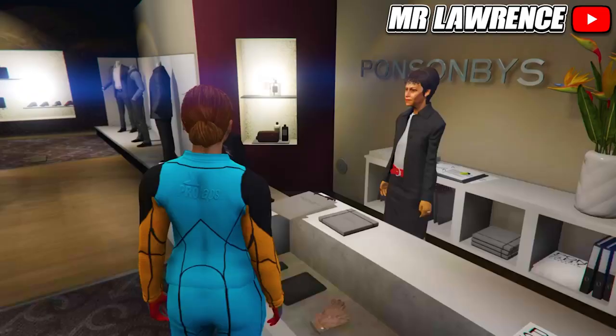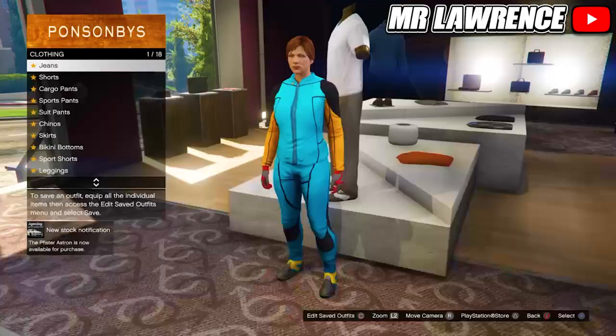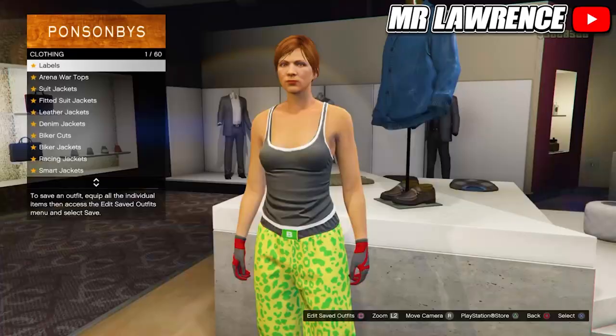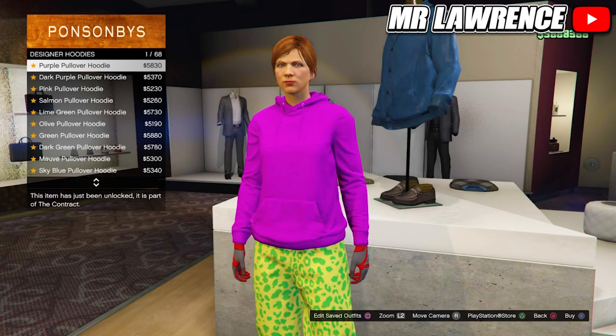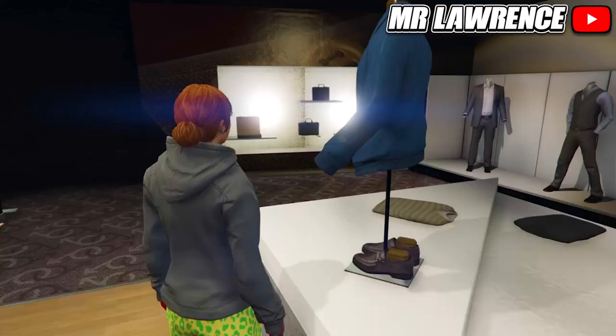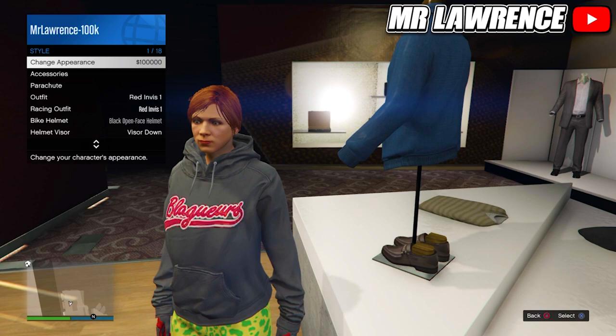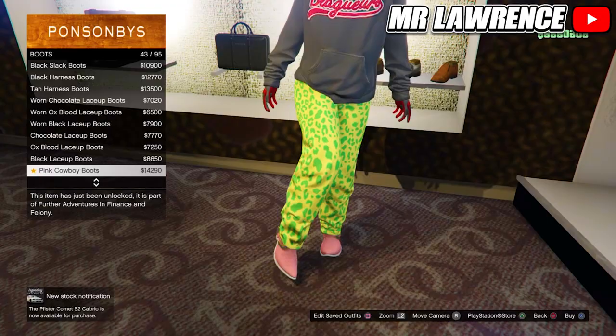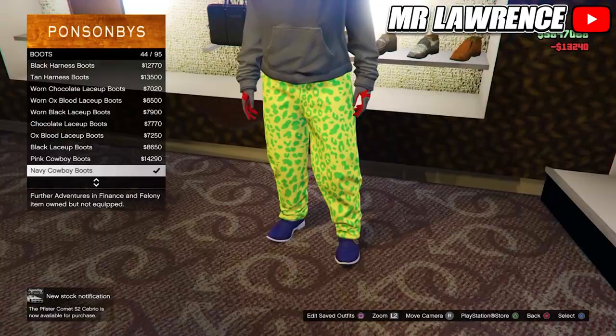Now equip the spotted muscle pants again. Then go to the tops, go to designer hoodies and purchase number 42. Now open your interaction menu, go to style, go to hood and make sure it's up. Then go to the shoes. Go to boots and purchase the navy cowboy boots, number 44. Save this outfit in your next empty slot.